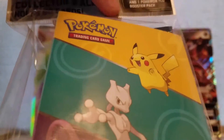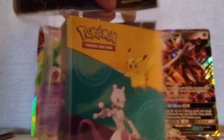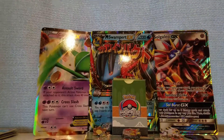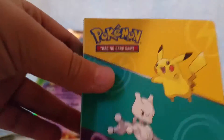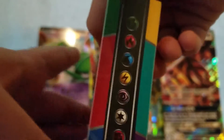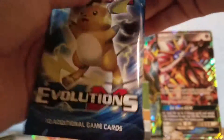Now we're going to open this one, which will be way easier than the other one. Here we go. We got a Pikachu, Mewtwo, Charizard, Mega Venusaur, Mega Blastoise - wait, these are all Megas! And then we got all the energies.